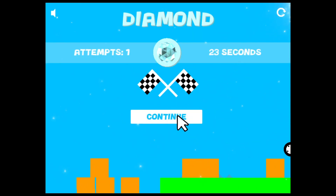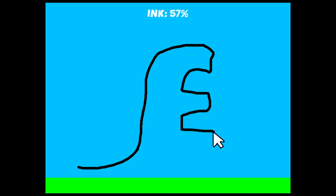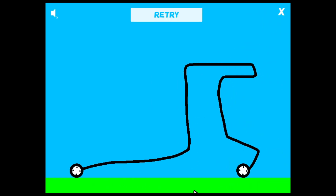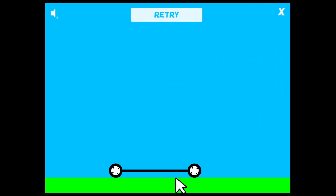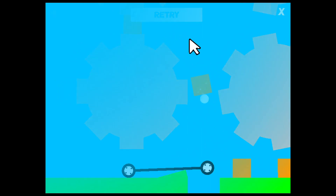There we go. See, we're professionals — I know exactly what I'm doing all the time, constantly and stuff. Cog boxes! What if we had teeth on our car so we could grab onto the gears? It wasn't aligned properly. That's a cool looking thing. What if I just went underneath it? That's a very straight line — I'm impressed with myself.